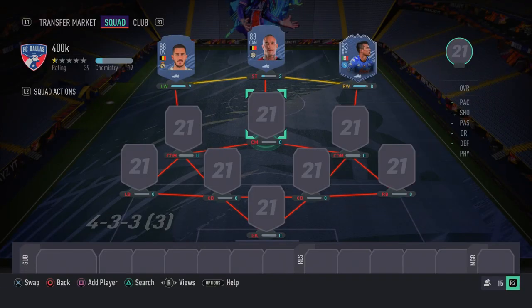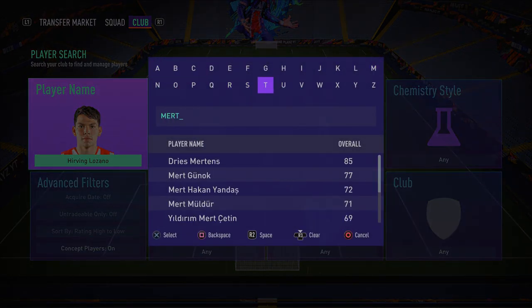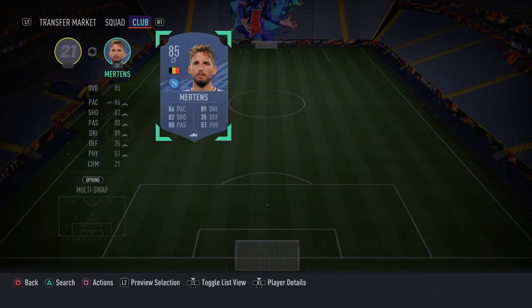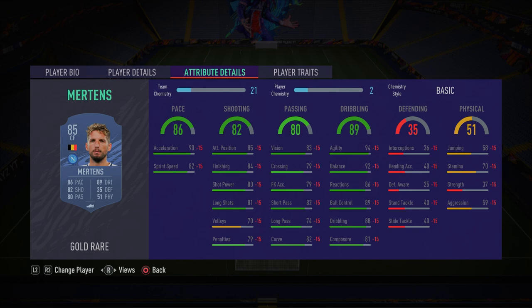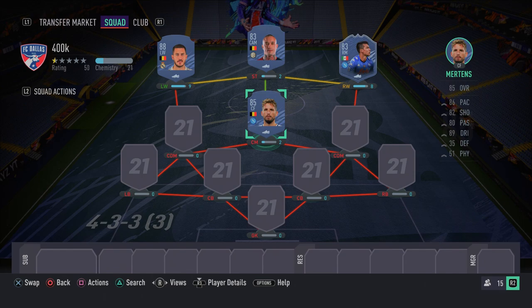Moving on to the center mid spot, we have Dries Mertens — a very overpowered card in this game. His shooting is ridiculous; his finesse shots are absolutely insane, and he even has the finesse shot trait. His finishing in general is very good, and his agility, balance, dribbling, and ball control are fantastic. I really think Mertens makes up a great striker in the game — four star, four star. I absolutely love this guy.